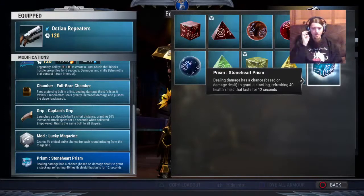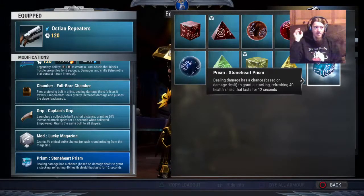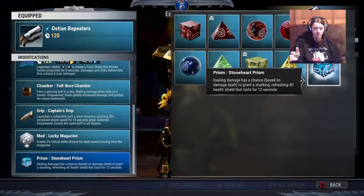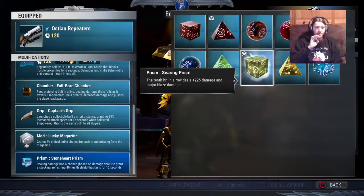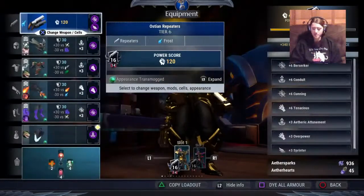Stoneheart Prism is useful only for Tenacious builds, but it is godlike for them because you can get over 100% critical hit rate. It's also defensive at the same time, so you don't have to slot something like Iceborne, and you can use those extra soul slots to give you more attack power. As a beginner, definitely try to get Searing Prism until you can start getting into endgame Escalation content and Tenacious builds. It's a really good prism that massively increases your overall DPS.